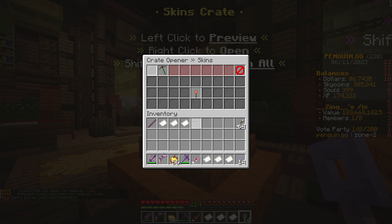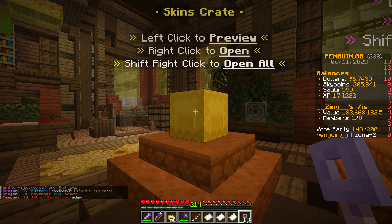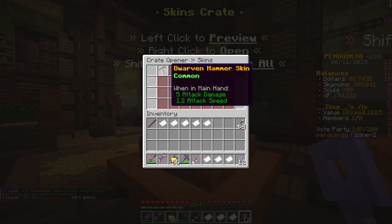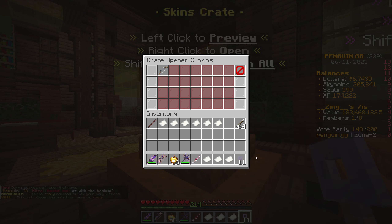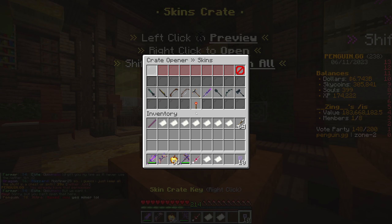They are common for a reason though, so no problemo. We've got the rare aquamarine skin — I believe that's a pickaxe skin, looks pretty cool in that picture. And we've got an eastern skin as well. 14 to go. Oh dear, we were so close to a legendary there, but nevertheless we move onwards and upwards. Another common — that looks quite cool in the picture. And we've got a rare light skin which is for the bow. I do have that — I probably have nearly all of the skins at this point.